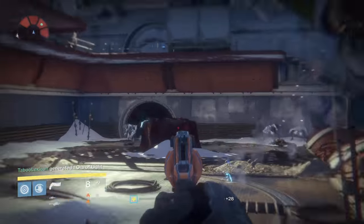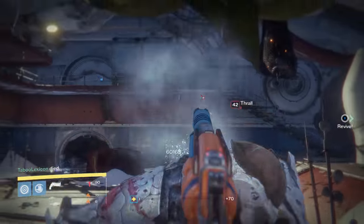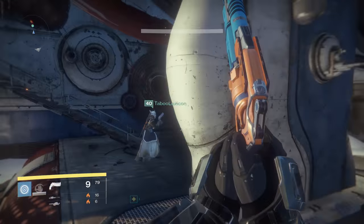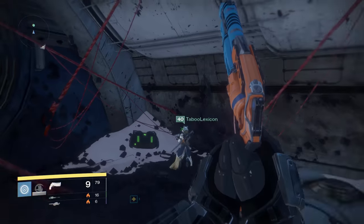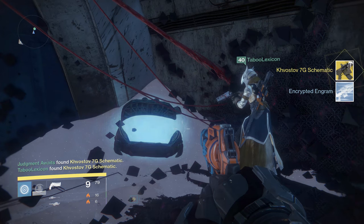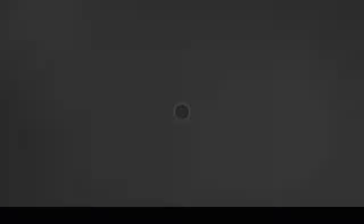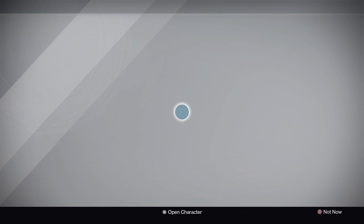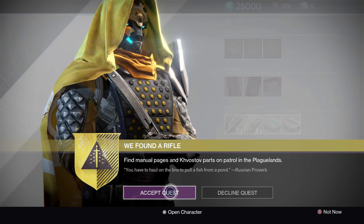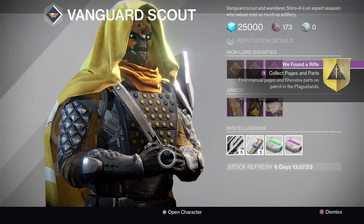Kill everything in this room, then go pick up that key. It's back here to the back right — there's the box you need to open up. Collect the loot and there you get the schematic. Now take that schematic back to Felwinter's Peak and talk to Shiro — he's going to give you the quest. Remember, if you have the weapon from when you first created a character, you can dismantle it and start the process right from there.